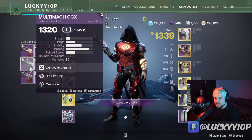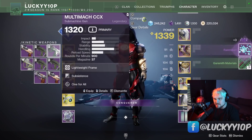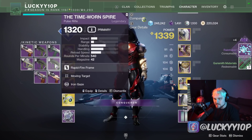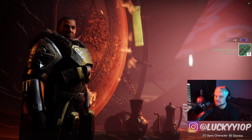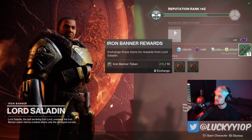I have to make some space here. I'll definitely delete this Multi-Moc because the Peace Bond is way better. I'll also delete this Moving Target Iron Gaze Timeworn Spire. But I am going to keep this Guiding Sight — it's atrocious — because I just want to see how hilariously slow this thing reloads.